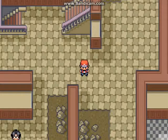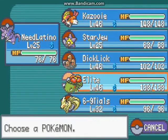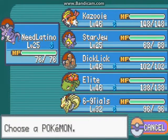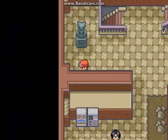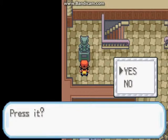Hey guys, in the last video we finally made it to Cinnabar Island. I caught another Pokemon and added it to my team, and I fully evolved my whole team with stones — my Nidoking and my Ninetales. This is my full team and now we have to go through this Pokemon Mansion.